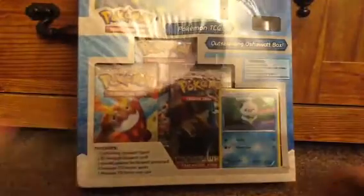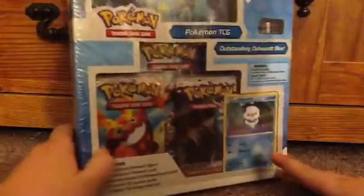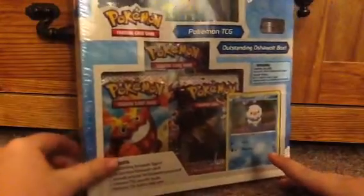It comes with a figurine, an Oshawa card, three packs, and a big card that you can write your name on.